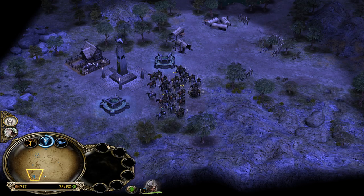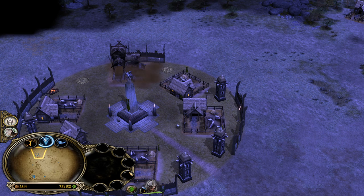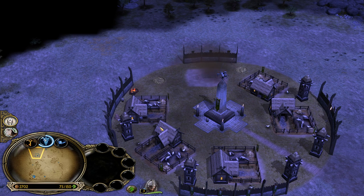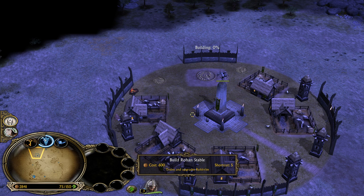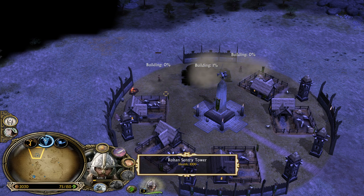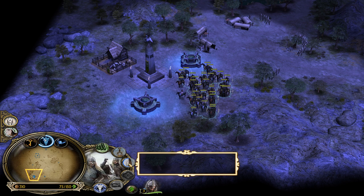Just keep an eye on the armory - the second we hear that banner and the new upgrade is ready, demolish it. We have over 2500 which is really good. Let's build now the stable. Build also towers just to feel safe. Give those guys some weapons to fight with. Forge blades is a bit more expensive - 350. Heavy armor is cheap on Rohan, 250.